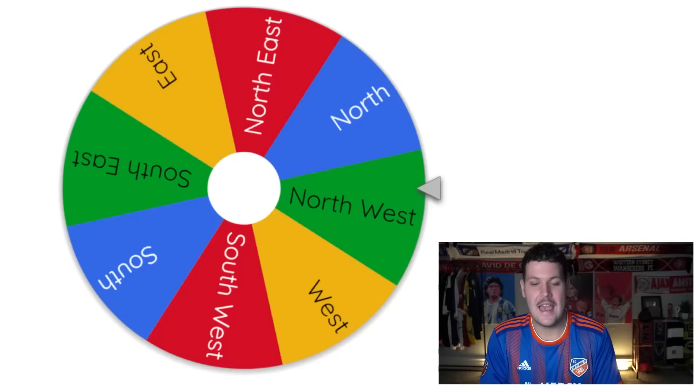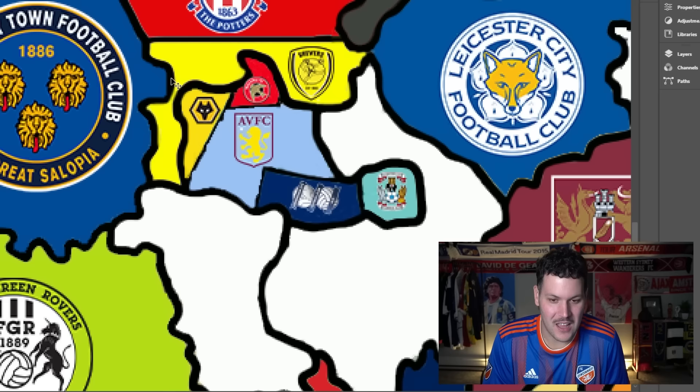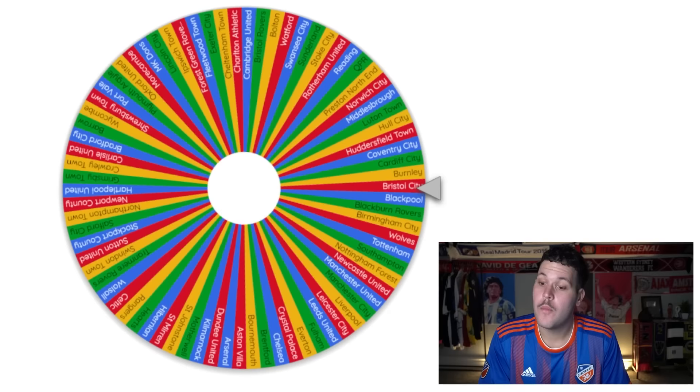Wolverhampton are drawn heading northwest toward Burton Albion. This game is survival for Wolves but potentially massive for Burton. It ends in a draw, then a second leg at Molineux — Wolves survive by the skin of their teeth. A player heads to Wolverhampton without much fanfare.